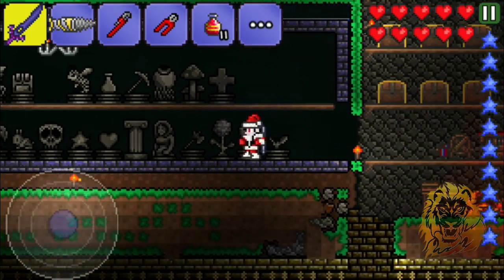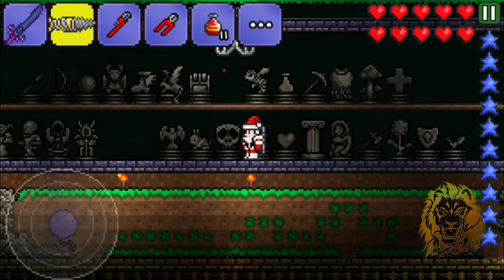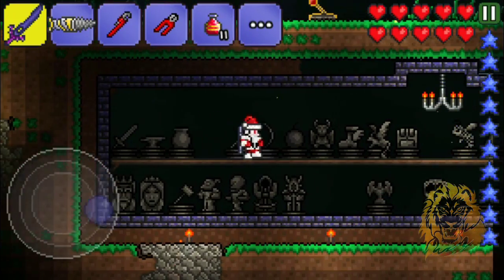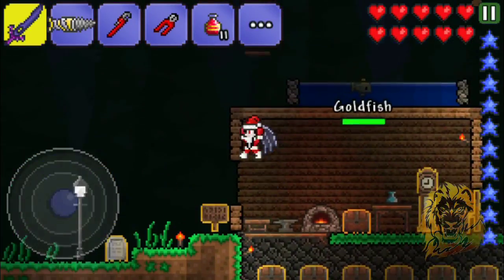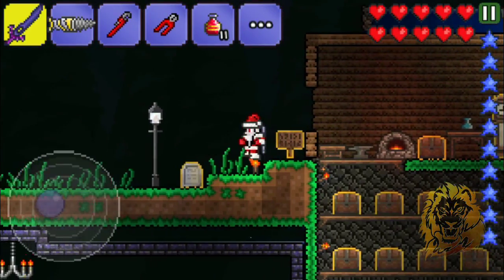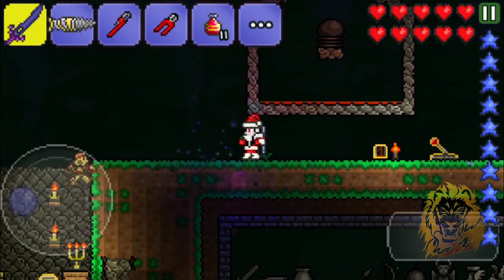We don't need most of this stuff. One trap is obviously the bunny one, so we need that. That's basically going to be the end of the episode — there isn't much to do anymore so this is going to be a short episode.